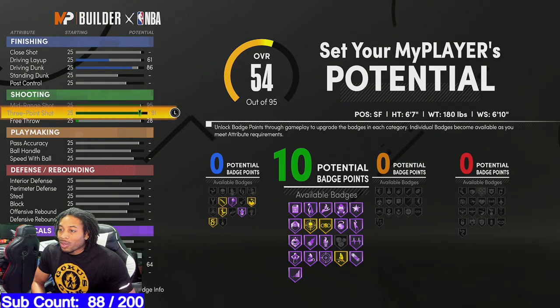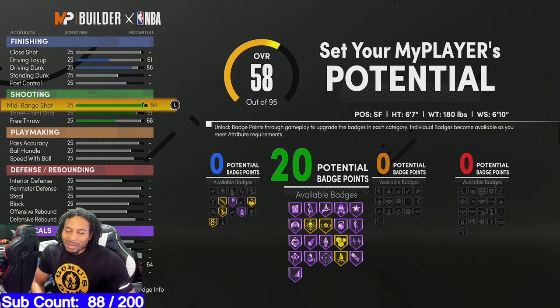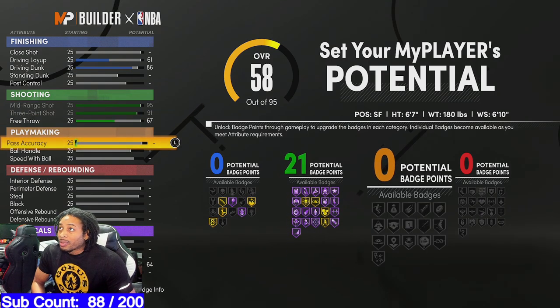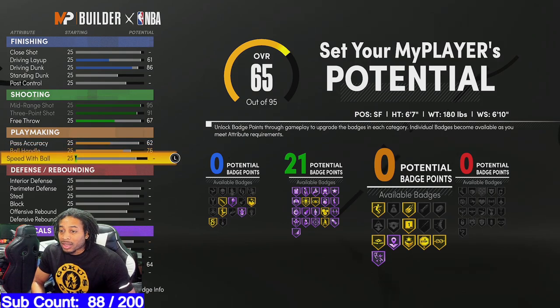The way I built this, I put a 68 free throw — well, let's leave it at 67 because we're gonna get 21 shooting badges. Pass accuracy we got at 62. Ball handling at 76 — y'all already know we want to get the pro dribble moves at 99, so that's why we did that. Speed with ball we put at 86 because if we go below that we lose the threshold, but at 86 you're gonna get 10 playmaking badges, which is gonna be awesome.